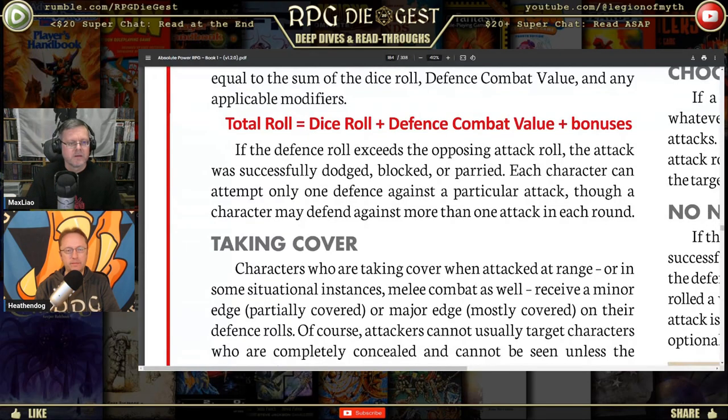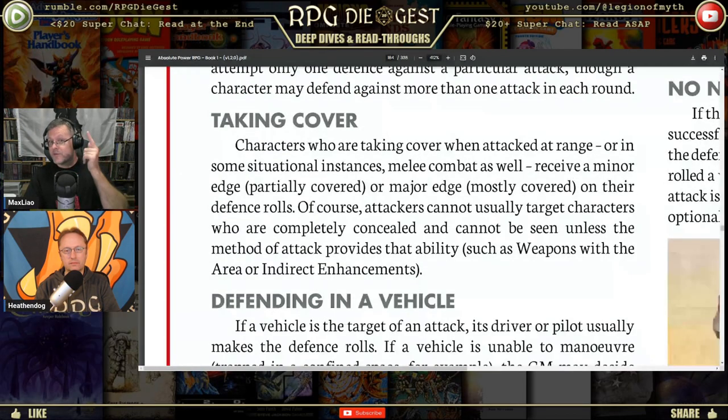Taking cover: characters taking cover when attacked at range — or in some melee situations — receive a minor edge for being partially covered and a major edge for mostly covered on their defense rolls. Cover should give you a defense against damage; concealment should give you defense against being targeted in the first place. That distinction is an important one that a lot of games conflate.